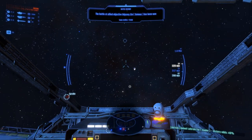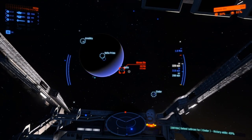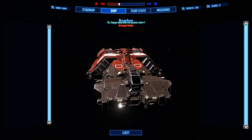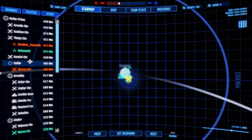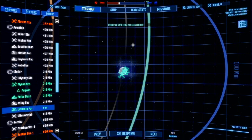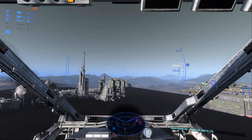That orange triangle might be a player, which is why I'm pointing it out. We also got an ally behemoth. We need to figure out where we are — the battle is at Lathrum Factory in Cinder system, so I need to go to the star map, find the Cinder system, select Lathrum as our spawn, eject, re-choose the bomber — I already have it selected — and spawn in. Now we are planet-side.